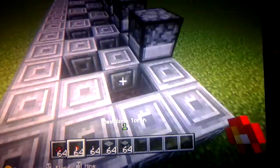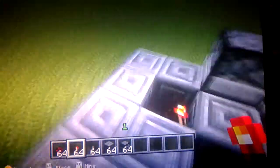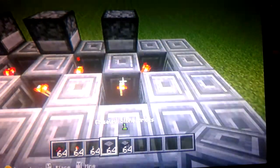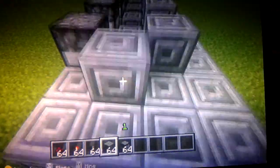Take the redstone torches and place them like that. On the bottom one down here, if you hang down there, just do the same thing — turn and place it right there. If you place it over here, it will not work. Then just do this all the way down and cover them all up. Just cover every single one of them up.